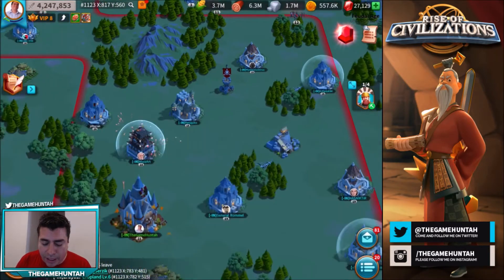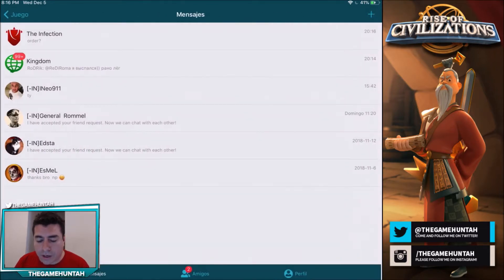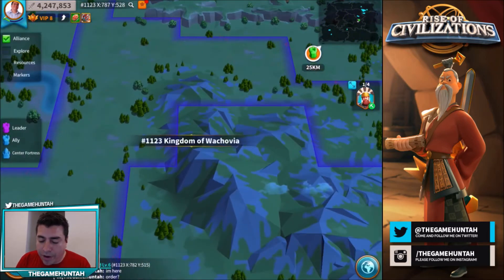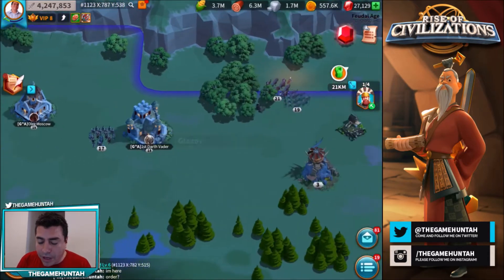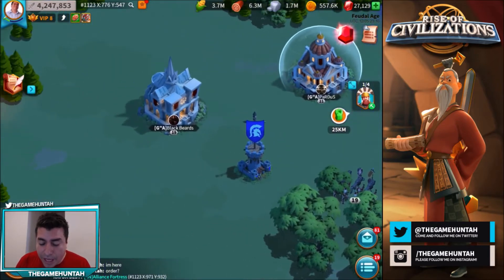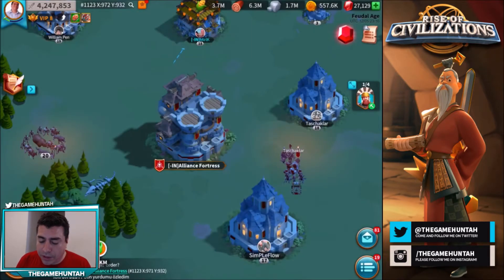We're gonna ask for orders and targets. Right now, looking at the alliance chat, the idea would be to start attacking farmers — that's probably the main concern at this point because there have been tons of losses from both sides. It's been absolutely crazy. They're also trying to send some troops to the fortress.